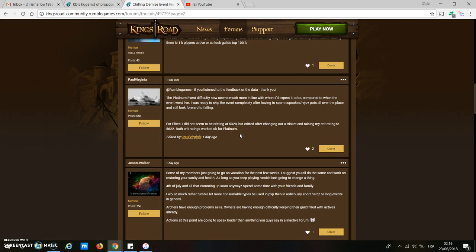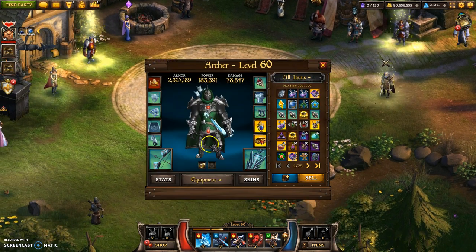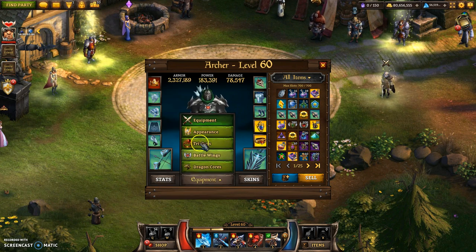One thing I want to mention first, before going into the scaling, is the resistances. The resistances in platinum and elite are exactly the same — they do not scale with your power at all. A guy on the forum posted and gave me a number to work with: 5300. In the current event, I think 5300 is the crit rating resistance. Crit rating is actually the key thing, because if you are doing any set mixing — which a lot of people do — that is where you don't use a full 8-piece set and have all the set bonuses.